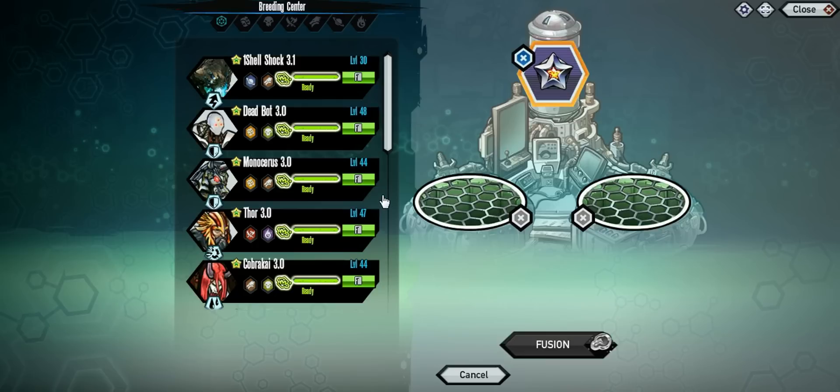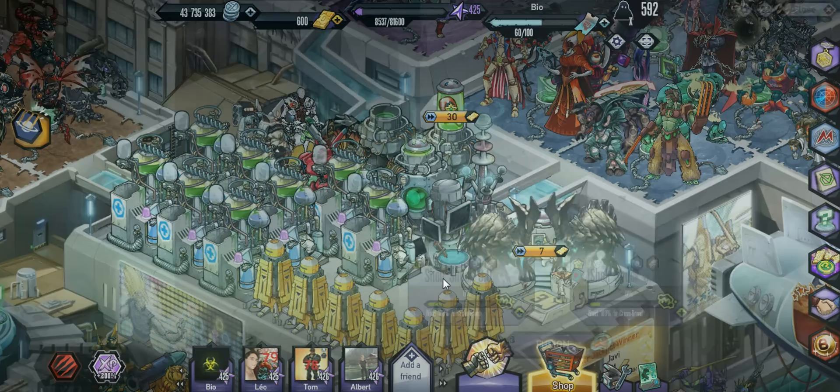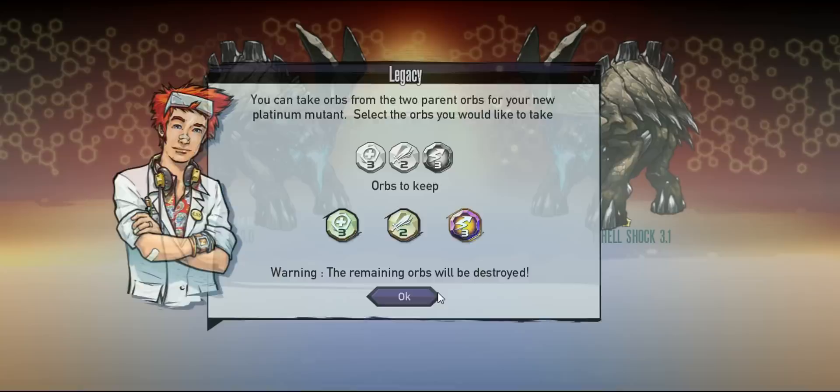What's going on guys, Bobby here back with some Mutant Genetic Gladiators. Today we're going to be checking out another platinum — Shell Shock, one of the mutants I've used the most in PvP. It's going to take you about an hour to fuse and then an hour in the incubator, so about two hours total to actually get the mutant, and then you can start leveling it.